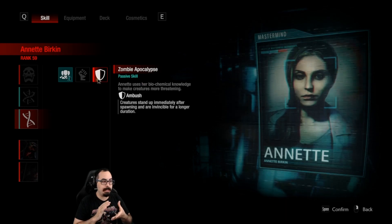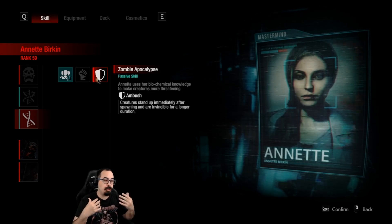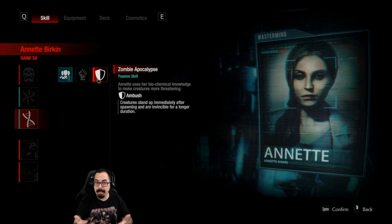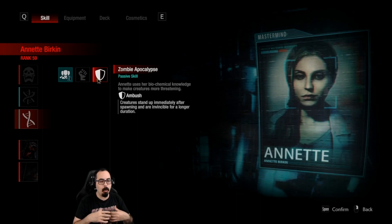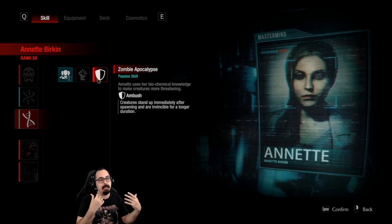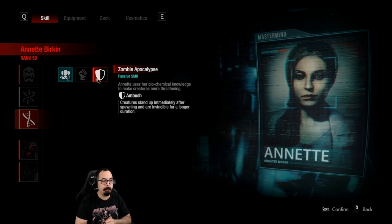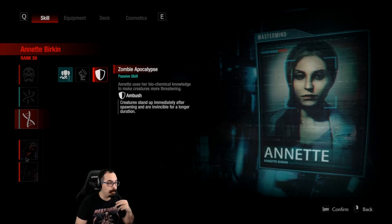With the Ambush skill, creatures completely block all damage. I don't know yet if this includes stuns such as Tyrone's kick, grenade blasts, or flashbangs — I haven't been able to test that yet. But I have fought against it and it's pretty scary — a zombie is walking toward you and you can deal no damage to it.